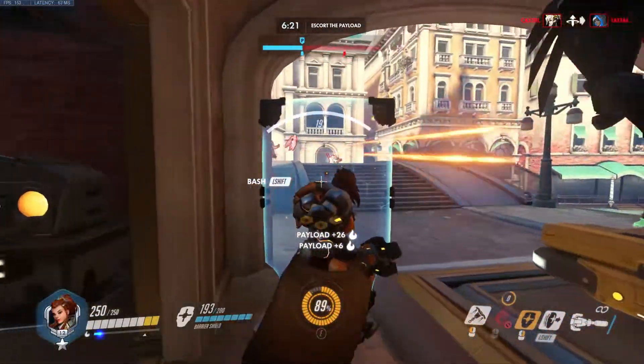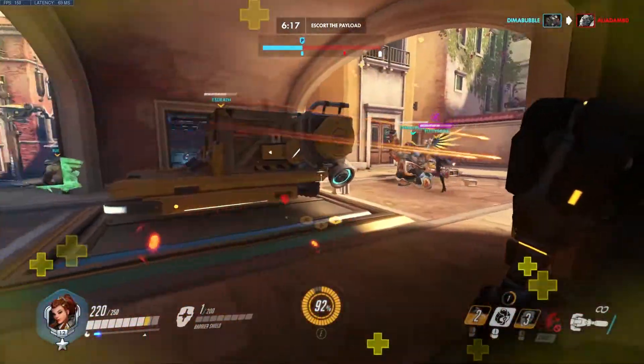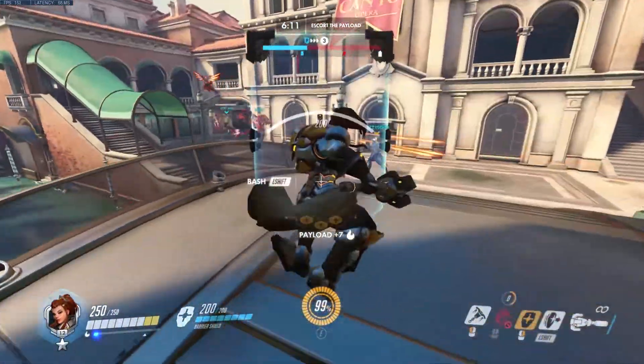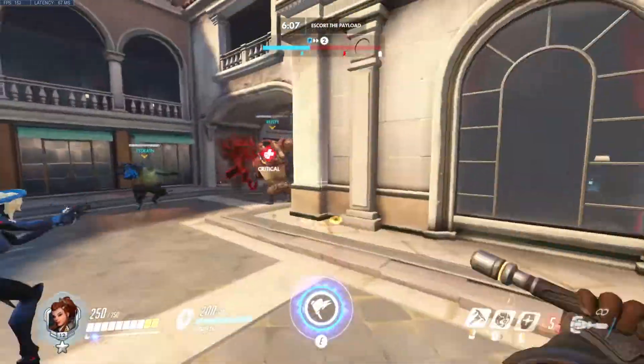We've got Rally soon so we need to play defensive. We put one on. We heal Reaper which is a big problem for our tanks. So we move forward to try to keep them off. We put a heal onto Mercy which is a little early. We go for Doom now. We've got Rally soon — Doom is in. We've got a big opportunity: if we can heal Doom, we Rally.